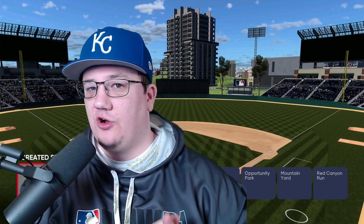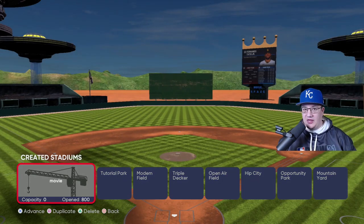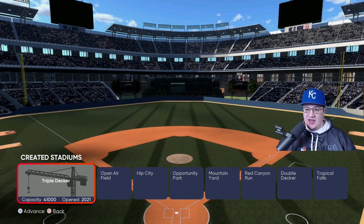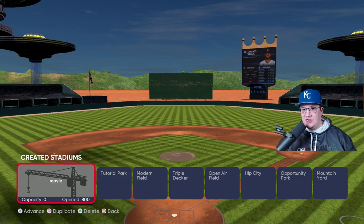The first thing that happens is you start out on this screen with a tutorial. If you hit left one time on the d-pad it gives you the blank canvas — I really recommend you go with the blank canvas. The reason is you can just build it from scratch. If you go into some of the other templates and try to edit them, there's a lot of stuff in the way. I recommend the blank canvas. Let's go ahead and hop into my stadium.